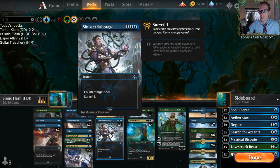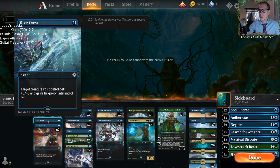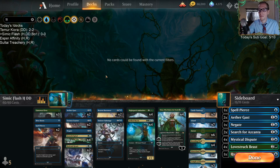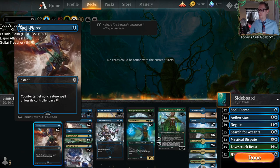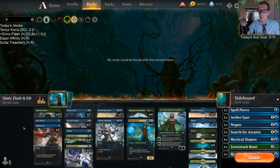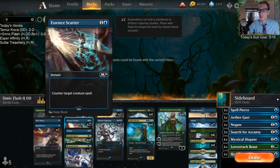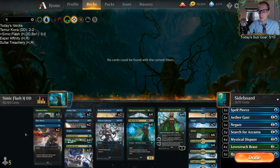We get Dive Down to protect Night Pack Ambusher - just running one to have it in here. I'm not sure how good it'll be, but protecting Ambusher is the main goal. Spell Pierce is pretty awesome and I'm excited to play with it - you can basically always counter something with it until late game unless they pay two. We also get Essence Scatter as a hard counter for creatures, so we don't have to play Quench, which I've always disliked in this kind of deck.